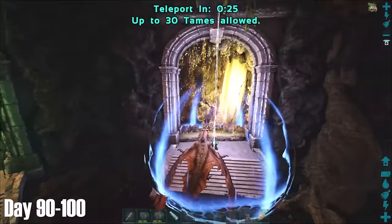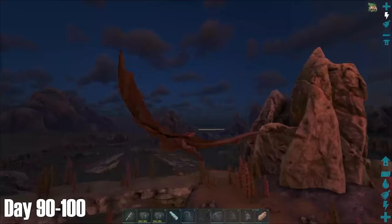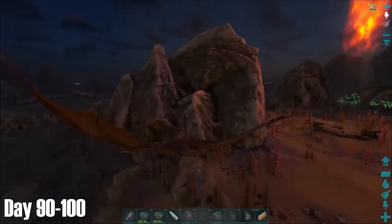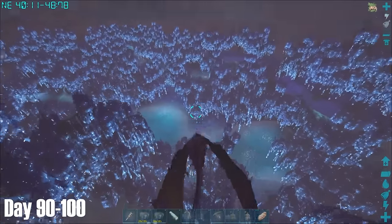For some reason I thought it was the Artifact of the Pack to summon the Broodmother, when that's actually used for the monkey. So either way I was now short of the Artifact of the Massive, and after a quick online search I didn't fancy going for that right away. So instead I returned to the portal room and went for a quick holiday to Asgard, which is described as paradise in its portal description.